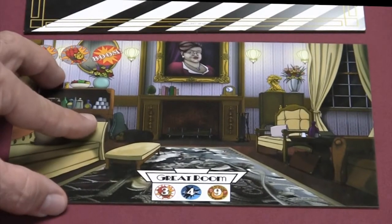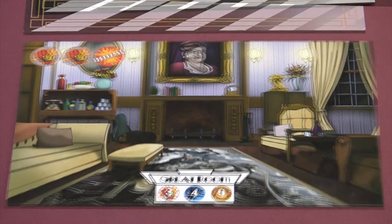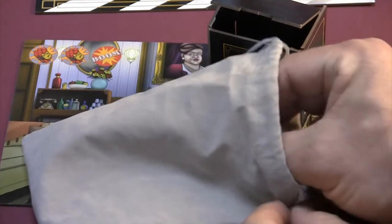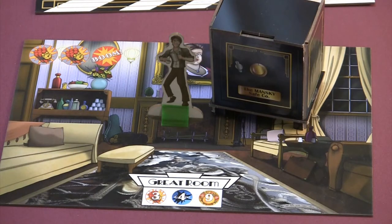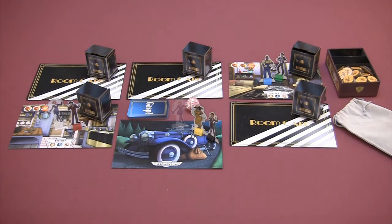To unlock a room, select and turn over its room card, then load its safe using tokens matching the guide under the nameplate. In this case, the great room gets three Danger Danger, four Gasp, and nine loot tokens. The gold loot tokens should be pulled blindly from the loot bag. Close the safe, give it a shake, and place it in the room. The player who unlocked the room should move their pawn to that room. After the two rooms are unlocked, all the other players pick one of the two rooms to move to, beginning with the player to the left of the youngest player. Let the caper begin!